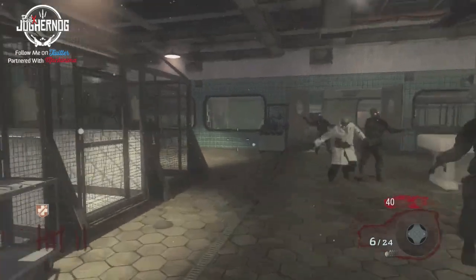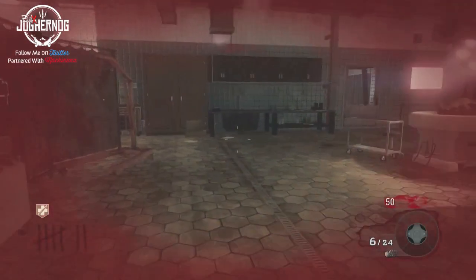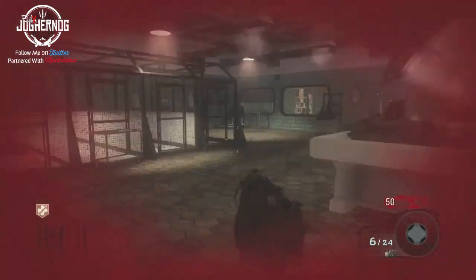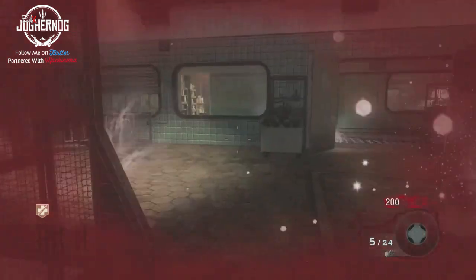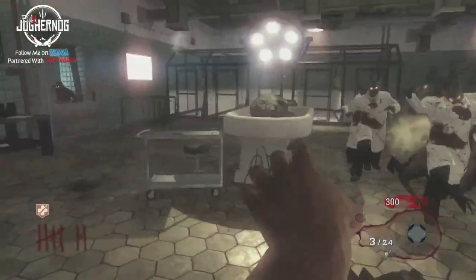If left for a few seconds, a shot or walking into the ice cube will shatter it. The normal version holds six rounds with 24 spare rounds. When pack-a-punched, it becomes the Winters Fury and gains nine rounds per magazine with 36 spare rounds, along with a longer freeze time and more power.